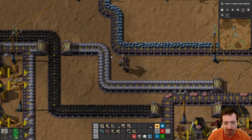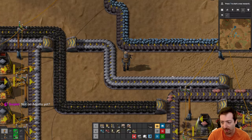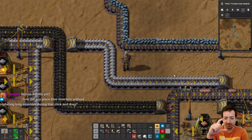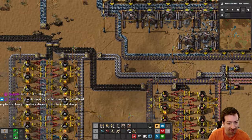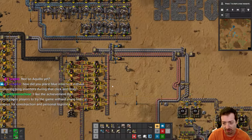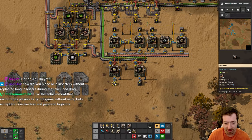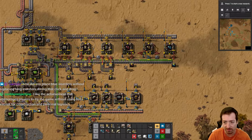Can we just appreciate this fully saturated iron belt? Just look at how beautiful it is. And can we also appreciate what it's going to look like when those iron plates are stacked four iron plates high? That's going to be a sight to behold. We've got a full belt of iron and boy does that feel good, so this mall should fill up in no time.